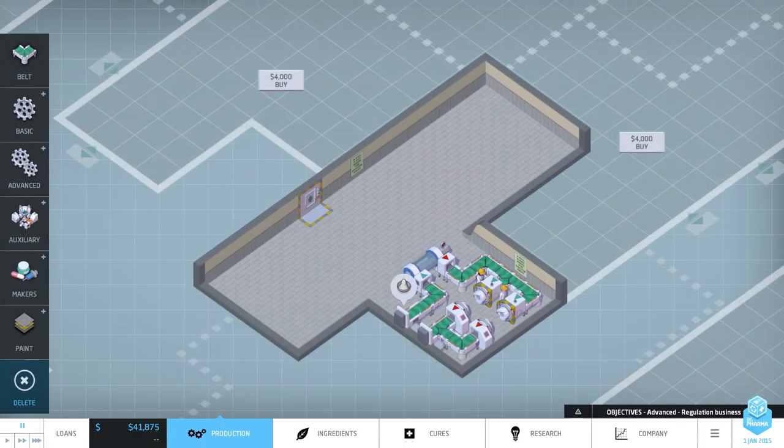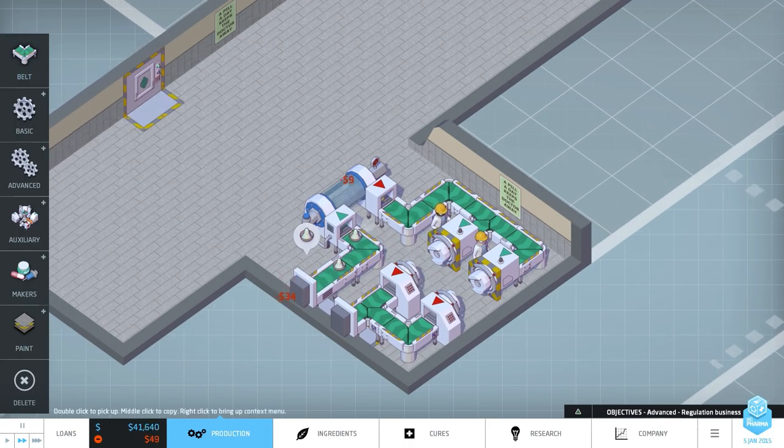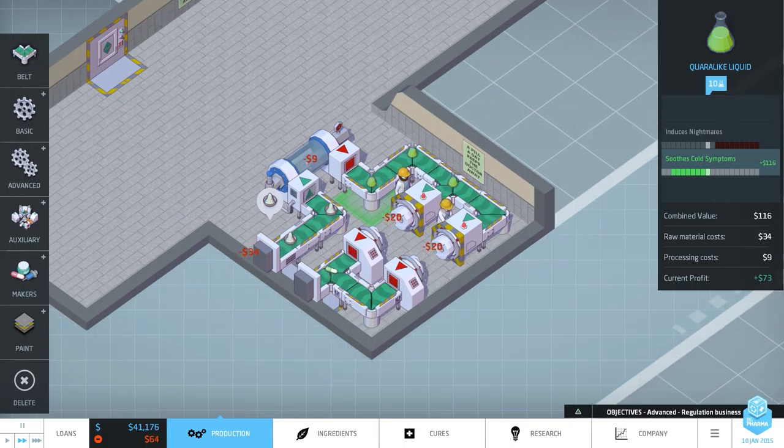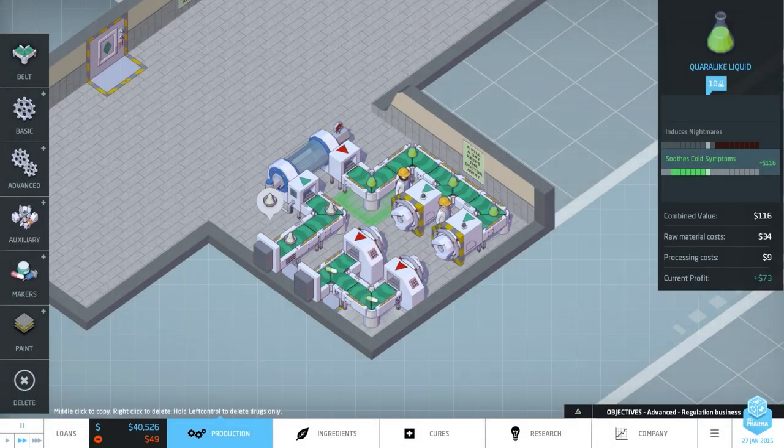The drug's got the Cold Symptom effect on it. Current profit 73. Product name required — very important step. So it's Soothe Throat Cold Medicine. I've got Ricky's Cold Be Gone — Ricky's one of my wonderful Patreons. There you go, Ricky — we've got a drug named after you. Boom! Cold Be Gone.